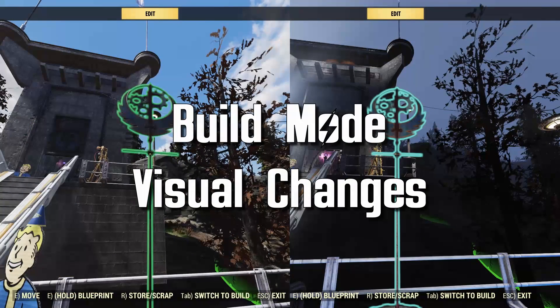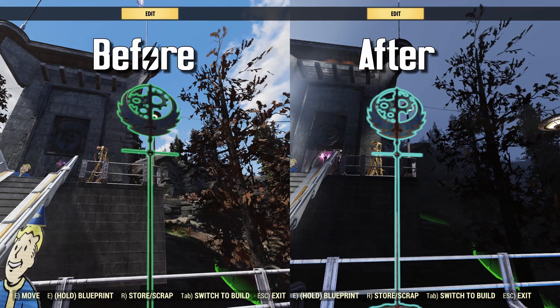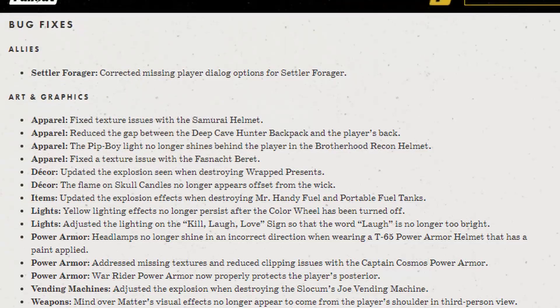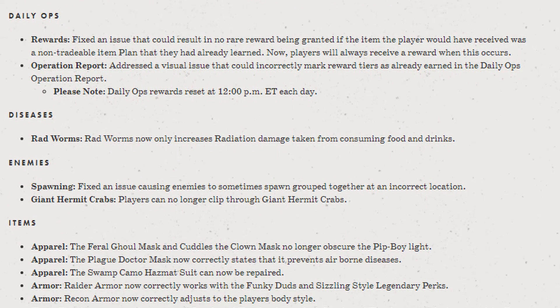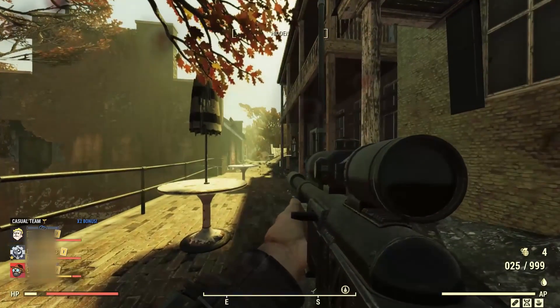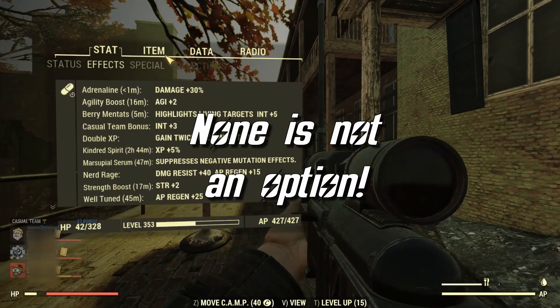In build mode, Bethesda is updating the outline of selected items from green to light blue to help out players with colorblindness. And, along with a long list of other bug fixes, Bethesda is fixing the rewards table for daily ops so that you are guaranteed a rare reward when reaching elder tier. Finally, we won't have to worry about getting nothing as our reward.